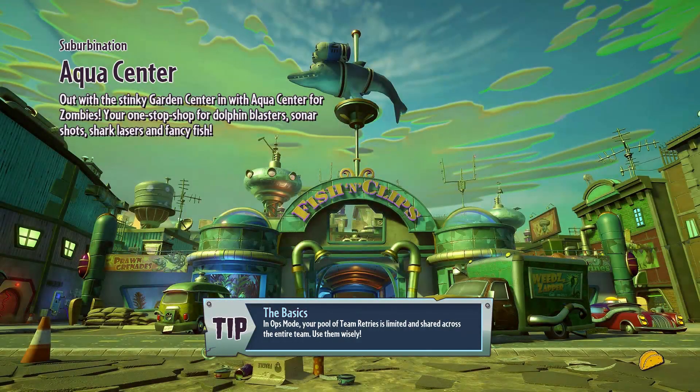The best plants to probably use would be Citron or Peashooter so you can use the speed boost. And for zombies I would say Scientist — you could use the warp I suppose — or Engineer, you could use the Jackhammer. Just off the top of my head, they're probably going to be one of the quickest to do this.